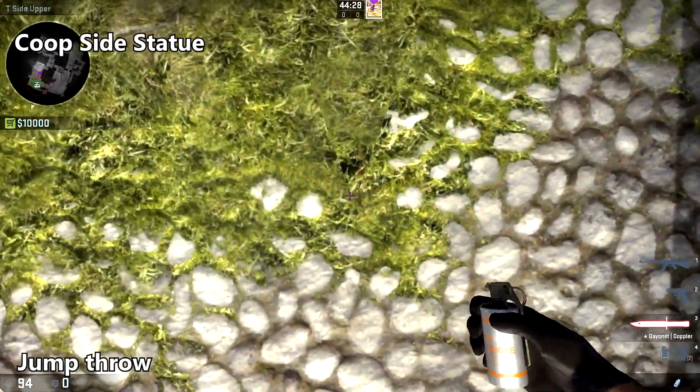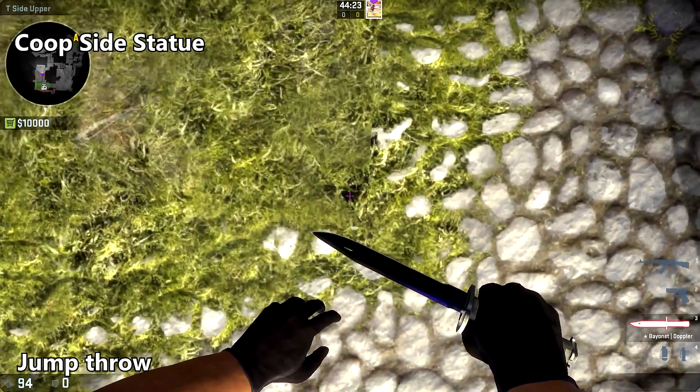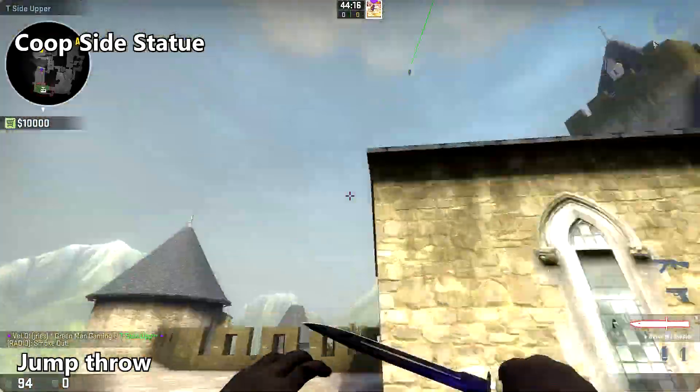To smoke off the coop side of the statue, find this little black dot on the ground here, line yourself up with it, bring your crosshair into this gap in this column next to the tree branch, and jump throw.